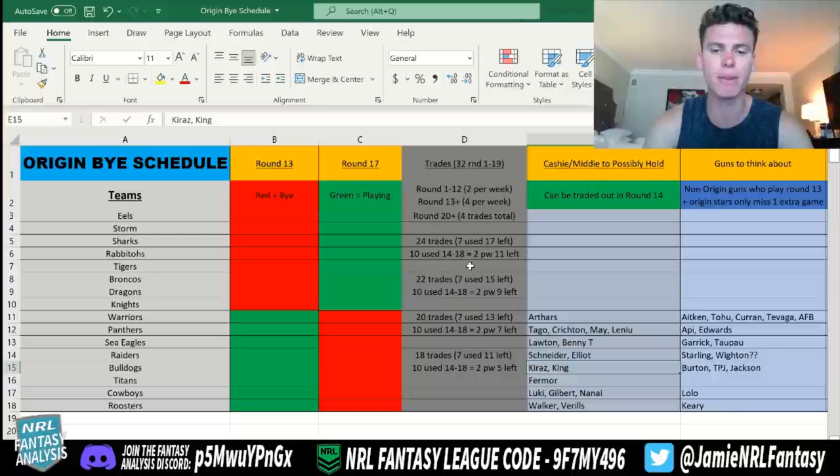If you've got 20 trades left right now, then that becomes a little bit harder. You'd use the seven, leaving you 13, then 10 through the middle would leave you with three for round 19 — and then you get the extra four, so seven left. If you traded a little bit harder, you'd have three to four left for seven rounds, which makes it pretty tough.